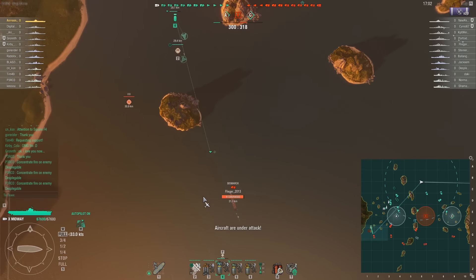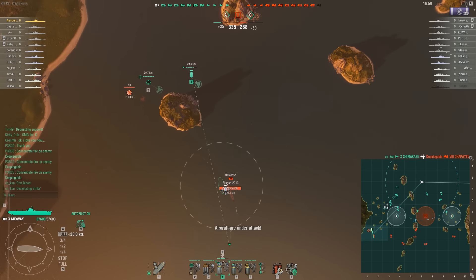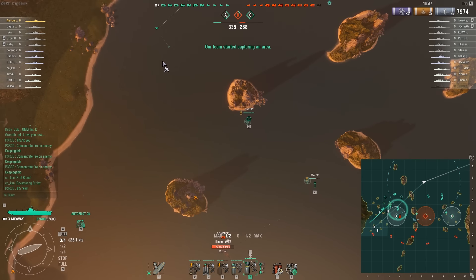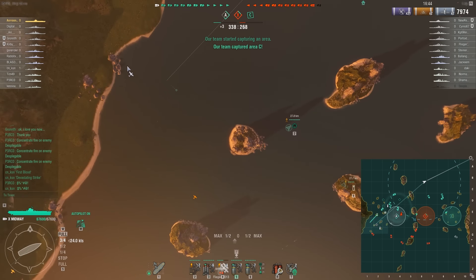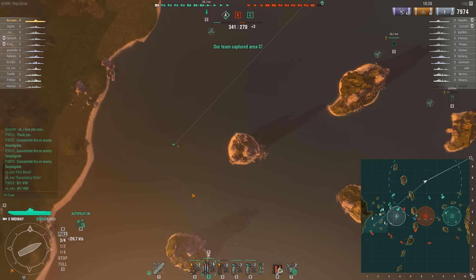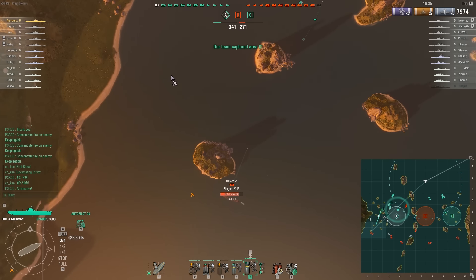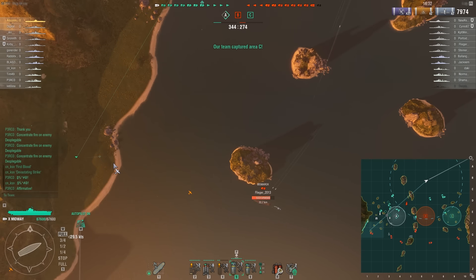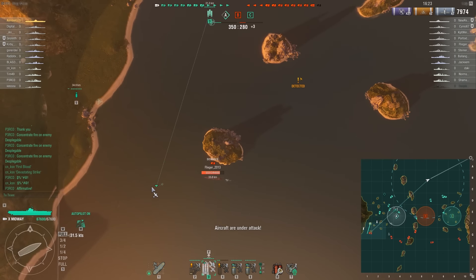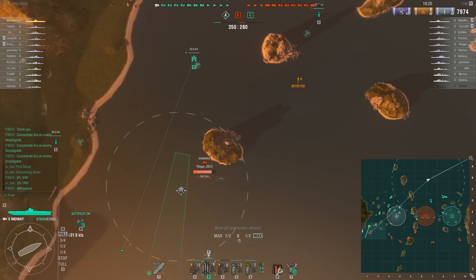I'm going to bring my fighter here to interrupt the enemy planes, then dive bomb this Bismarck to try to use their damage control party. A German damage control party lasts for 15 seconds, so after I see that he has used it I should wait 15 seconds and then strike again. I'm going to recharge my fighters. The Bismarck has used his damage control party, so it should be all right to strike now — striking takes time too, so you have to take that into account. I'll dive bomb and then torpedo bomb from the side.